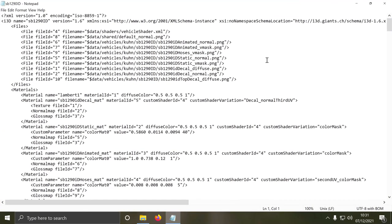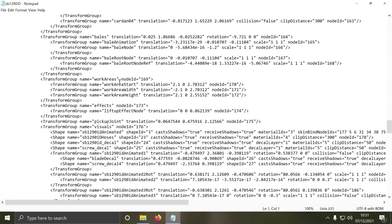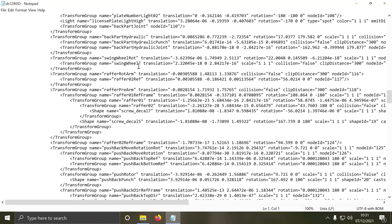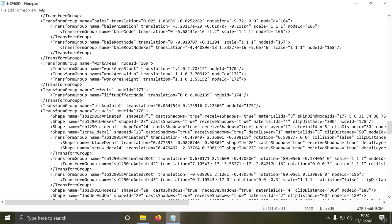All we're going to do is go down to around about three quarters of the way down and we're just looking for 'work areas.' We're going to make sure there is only one lot of work areas in the file. You're going to find it's normally around about three quarters of the way down. You're going to have a start width and height — it's the first number you're going to want to change.